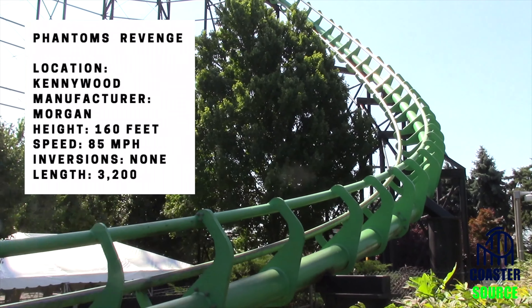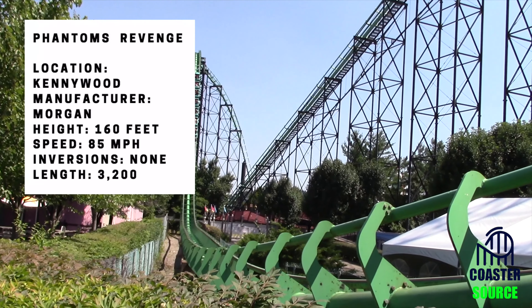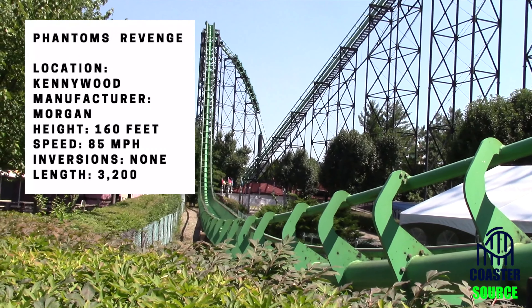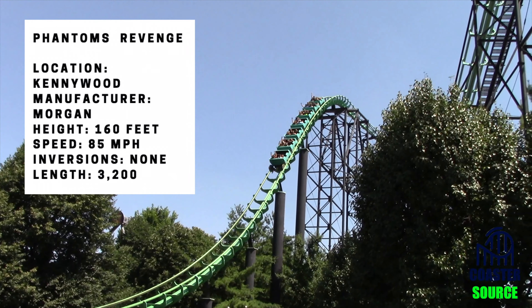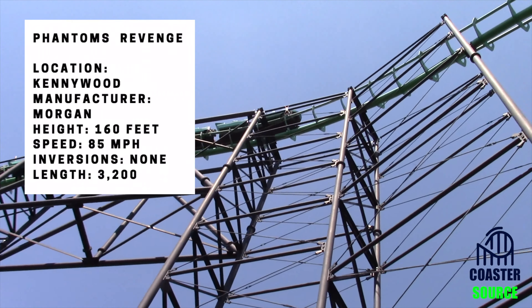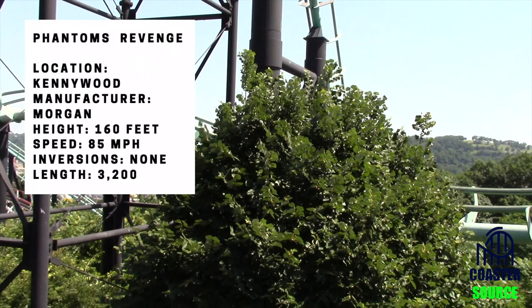So of course, the stats: it is located at Kennywood, the manufacturer is Morgan, and it is 160 feet tall, but that drop is way bigger at 228 feet. It is 85 miles per hour — very fast — and it has no inversions compared to the four it used to have, and a length of 3,200 feet. Those stats are very impressive, especially the drop, which definitely makes this a terrain coaster because Kennywood is on a big hill right next to the river.